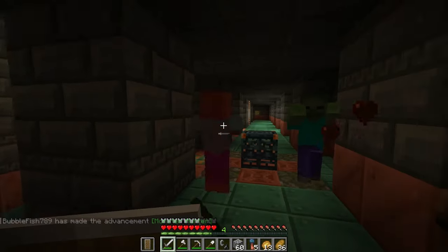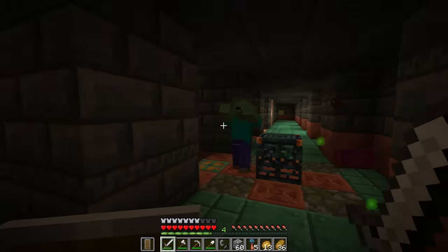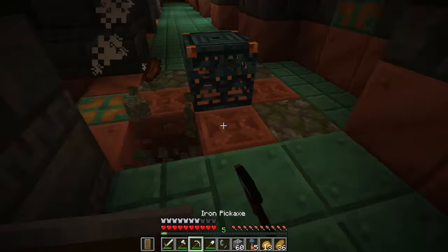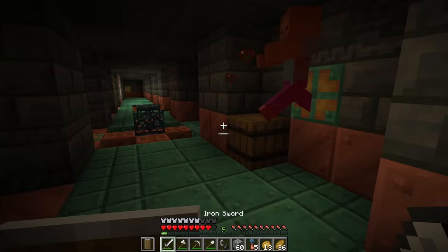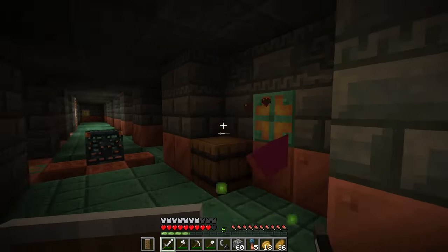I don't exactly know how these spawners work. I wanted to test this — if I remove the mossy cobblestone, does that stop the spawning of the zombies? No, it does not stop the spawning of the zombies.